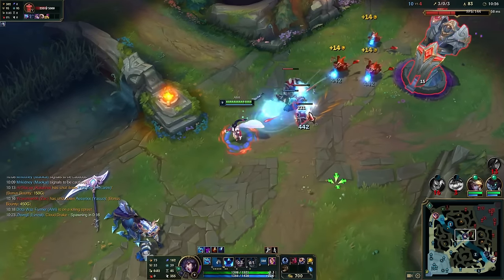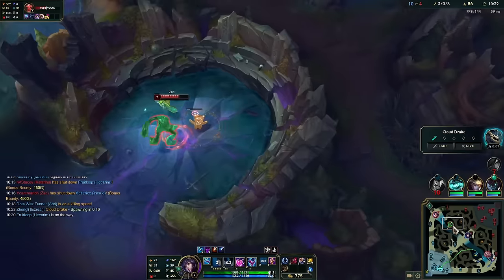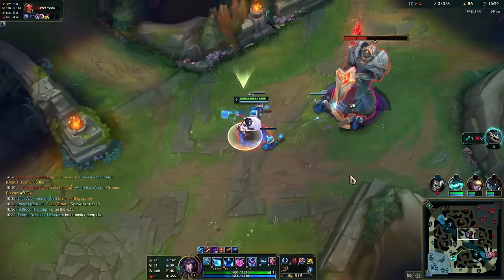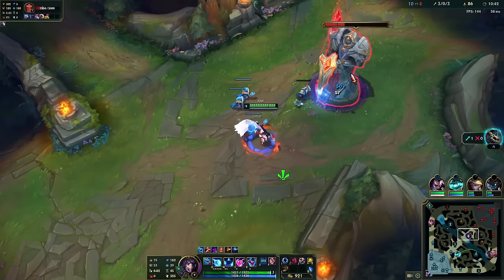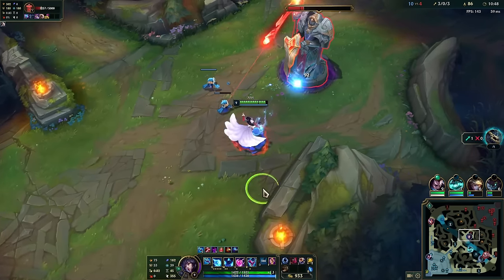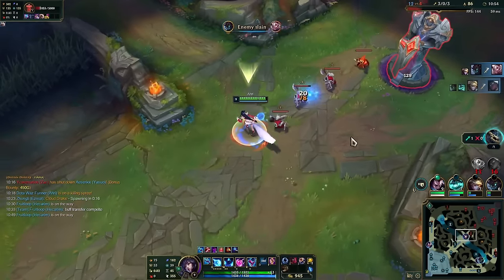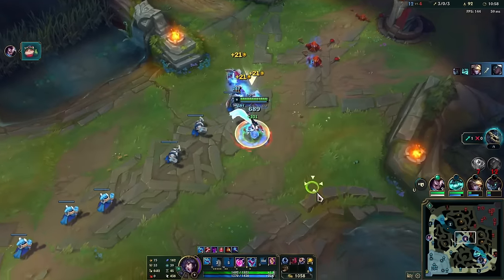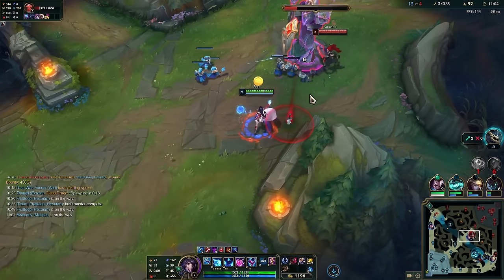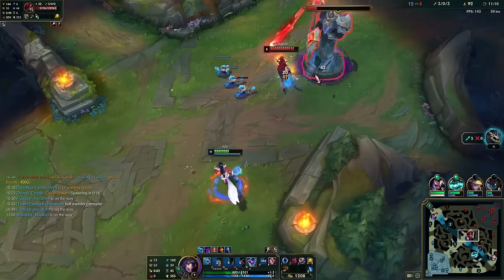We get double buffs out of it thankfully. That Charm missed and we were in trouble. Hecarim is very confused. We know Zac is on the top side, so we hover the bottom so if he uses his E it takes longer for him to reach us, giving a better chance of dodging. We have ults available, we're fine to stay here. Good spacing on Katarina.